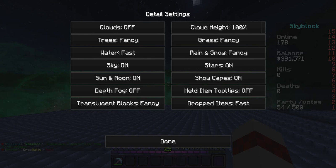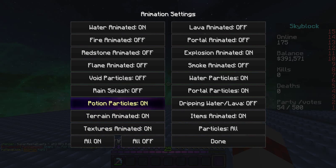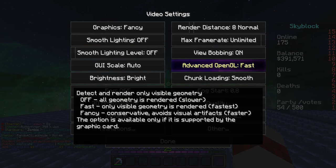Now let's go to details. All these should be off or fast. Your cloud height should be at 100%. Animations — all should be off. Render distance to 2, max frame rate unlimited, view bobbing on or off depending on if you want to see your hand moving back and forth while you're running. Advanced OpenGL...